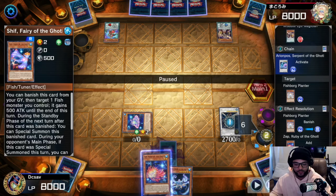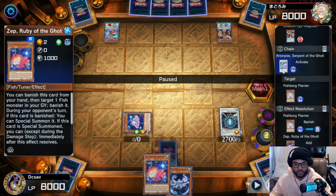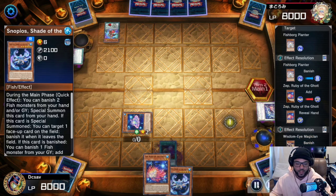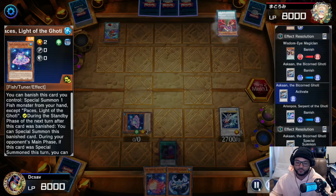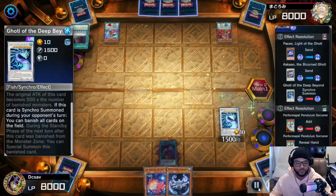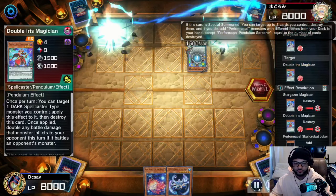Our opponent does their things, and we activate our Shift. Using both monsters, you have two banishes: one that banishes a specific card on the field, and one that banishes everything. When you use the Shift combo, you bring out your Asking, activate its effect, then activate the effect of Arionpos. If you have this card in hand, make sure you bring it back with Arionpos's effect — when you banish a card you can grab a card to your hand.